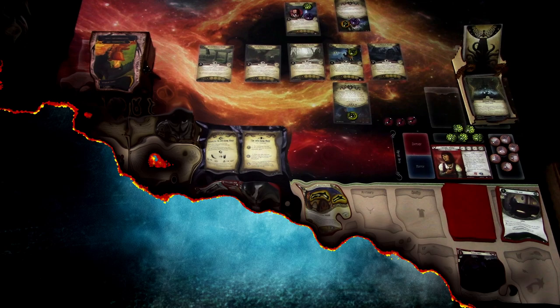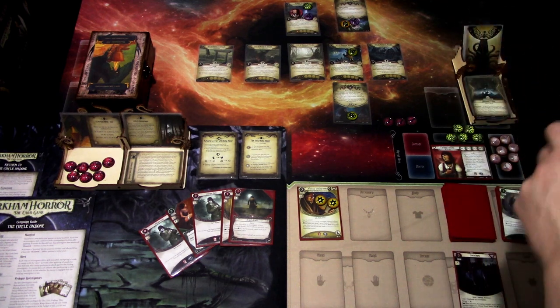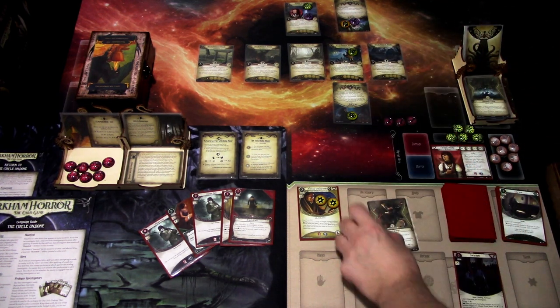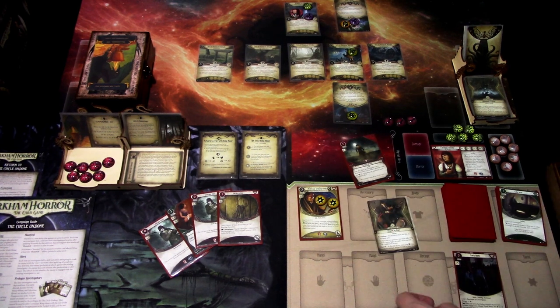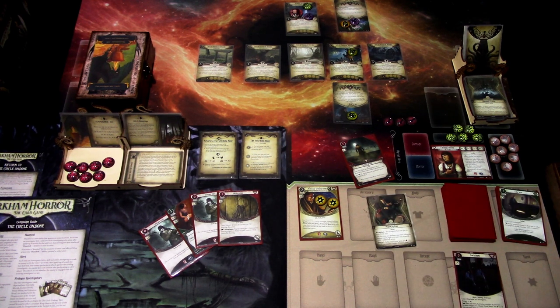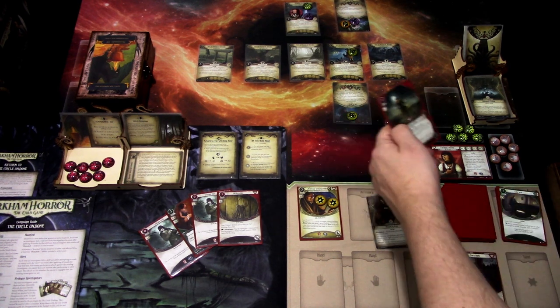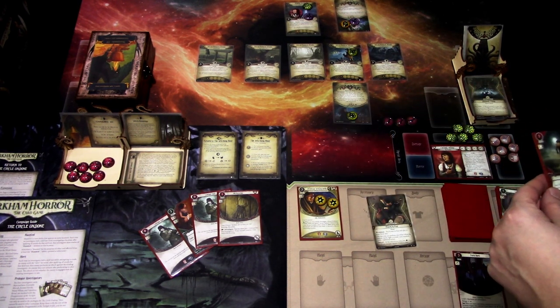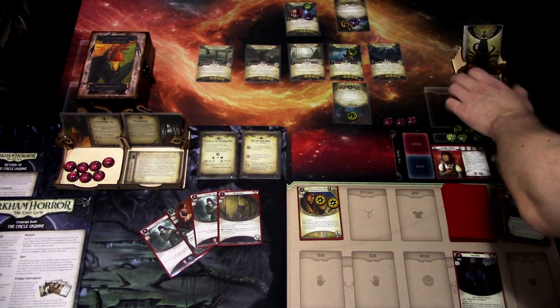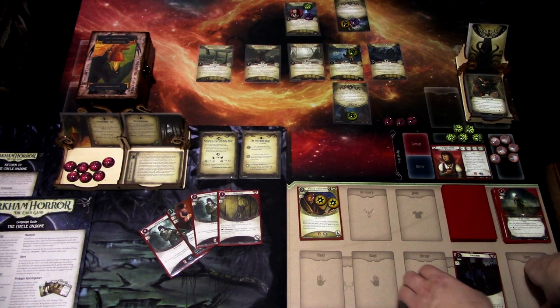Let's go to the next turn. We are at seven of eight Doom. The encounter card for this turn is Frozen in Fear. I think I will try to test Will to cancel this one so it doesn't come into play. I am testing four versus three. Elder Sign — so we pay one resource and cancel the treachery. That was really good. That was the Mythos phase.